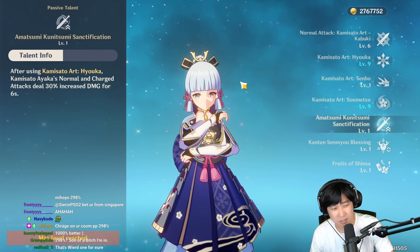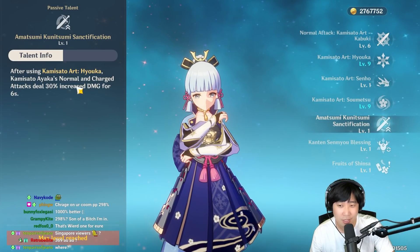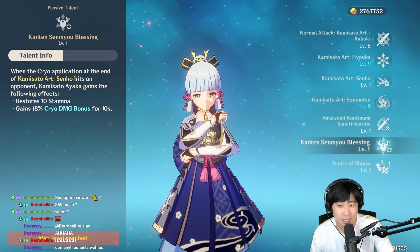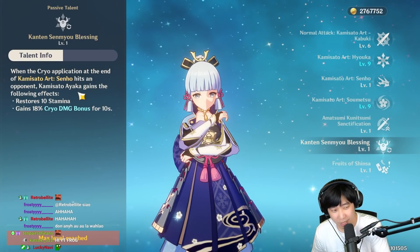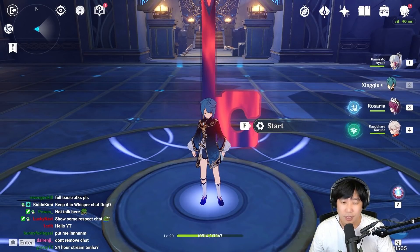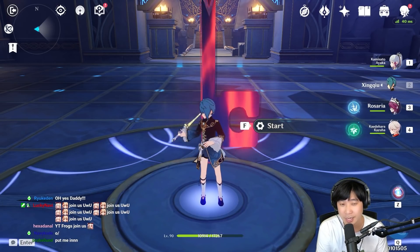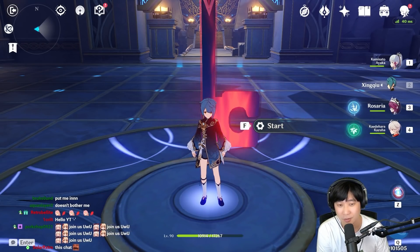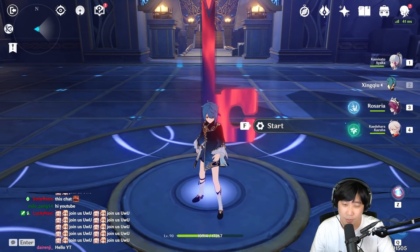There are two ways, if you have her at C6, to increase your charge attack damage. After you use your E skill, Ayaka's normal and charge attack damage will get increased by 30% for 6 seconds. And after you use sprint and get the Cryo infusion, Ayaka gains 10 stamina and also gains 18% Cryo damage bonus for 10 seconds. So the best way to use her charge attack is by using sprint, come back out, use E, and then do a charge attack. The reason I took out Ganyu is because my Ganyu is C6 — with her constellation, when I use her Q I'd be giving Ayaka extra damage that increases over time, so I took her out to remove that variation. I kept Xingqiu, but it's gonna be pretty much useless. We're just going to look at how much damage she does with her charge attack.